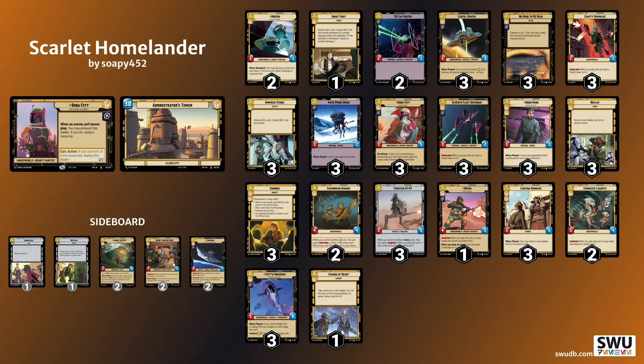With the matchups out of the way, let's discuss the deck and why it's a good choice in the current meta. After Game 1 of the final round, my opponent asked me why I was playing Cunning and not Command Boba Fett. I think it boils down to one word: Focus.